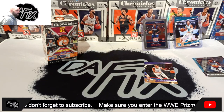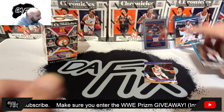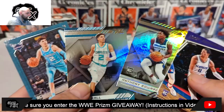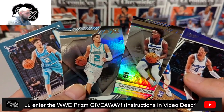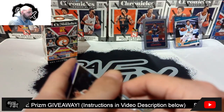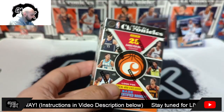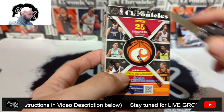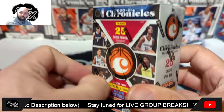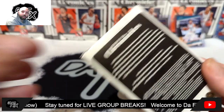This second box is a little bit better — we got two LaMelo's, an Ant-Man, and a Tyrese Haliburton. We're going to sleeve those up after, top load them, make this video a little bit shorter and quicker. So we got the last cereal box, last 25 cards of the rip. Thanks for sticking with me and hanging out guys, appreciate that a lot.